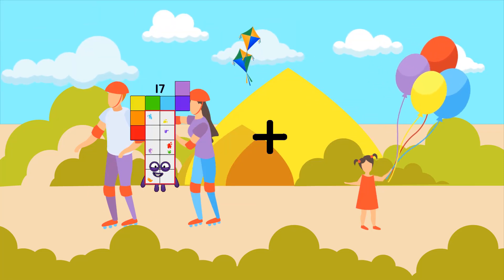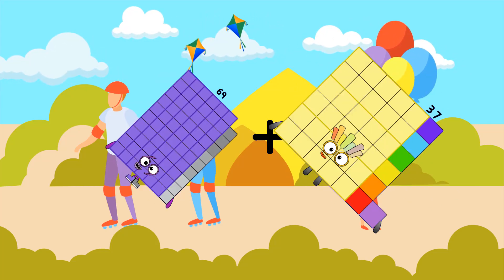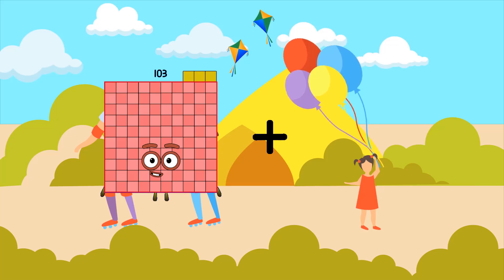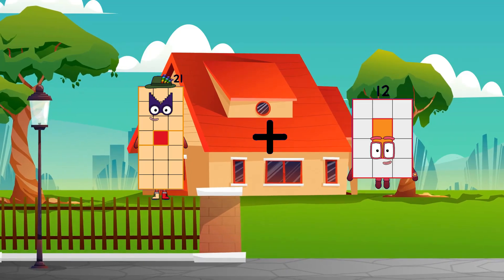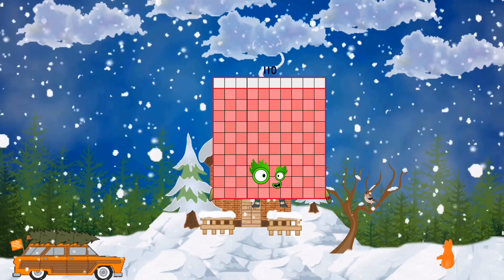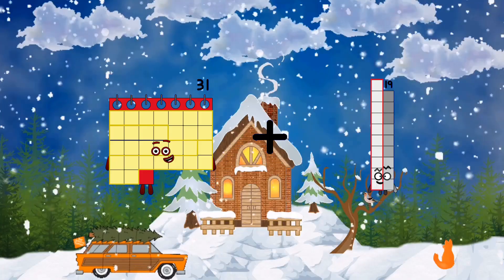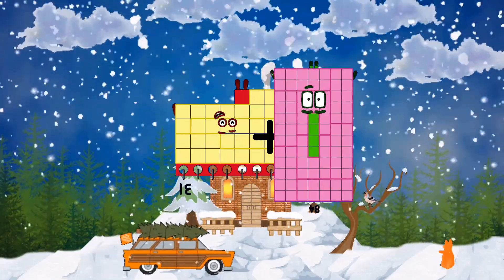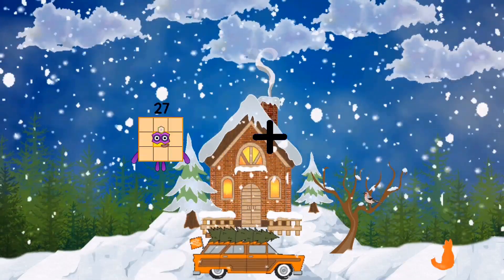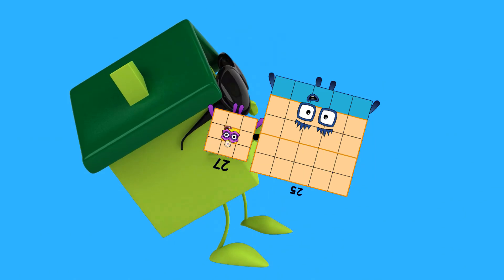176. 69 plus 37 equals 106. 21 plus 89 equals 110. 31 plus 84 equals 115. 27 plus 25 equals 52.